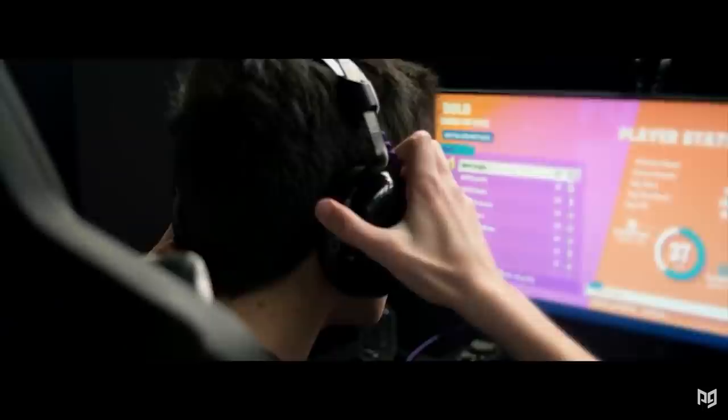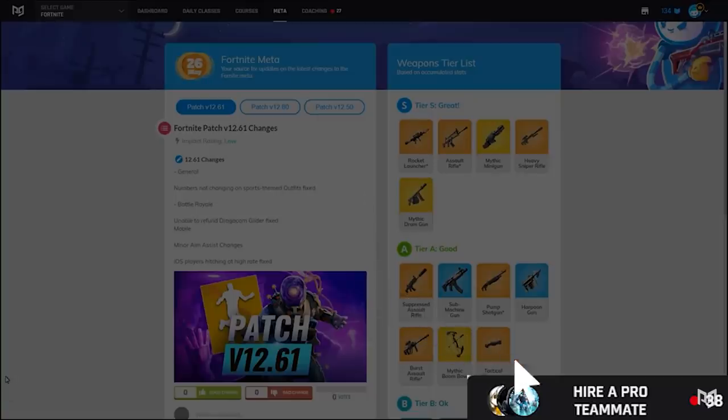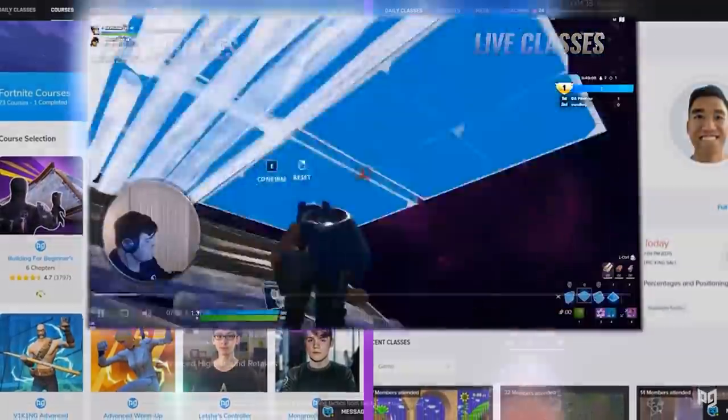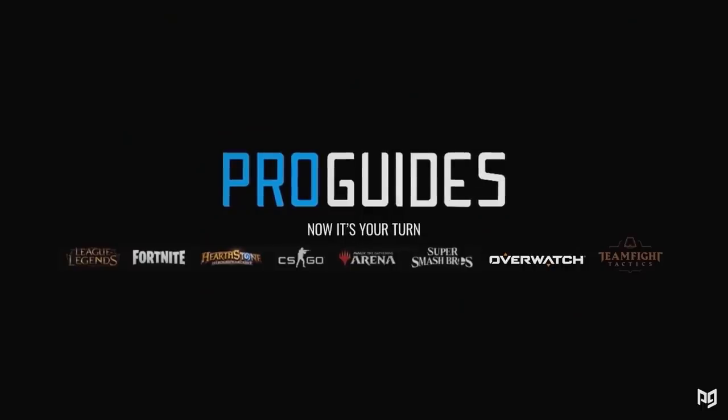Before we hop into these important changes, if you're looking for even more of the most helpful and up-to-date Fortnite content, look no further than ProGuys.com. You can find a ton of amazing guides and courses, 24/7 on-demand coaching from pros, and a brand new course with pro player Clicks. So much going on this season.